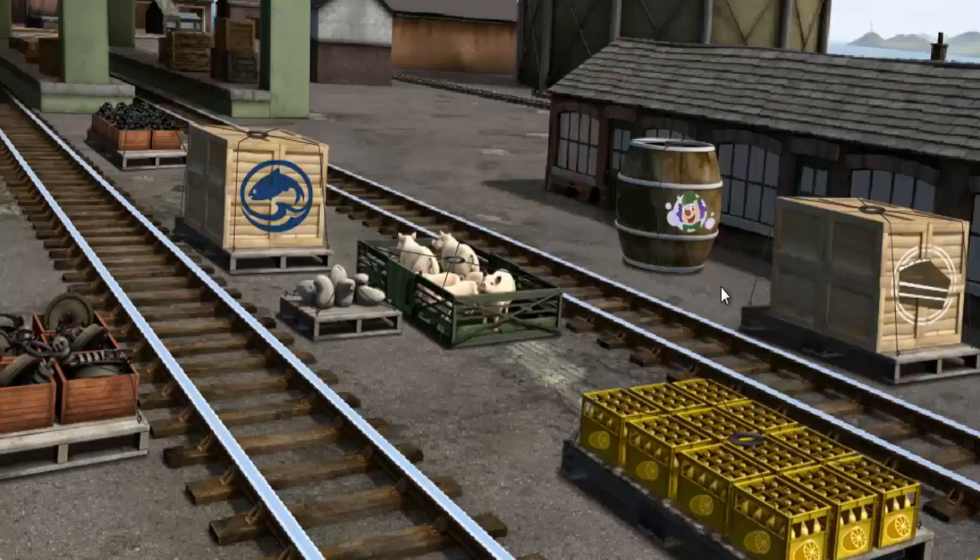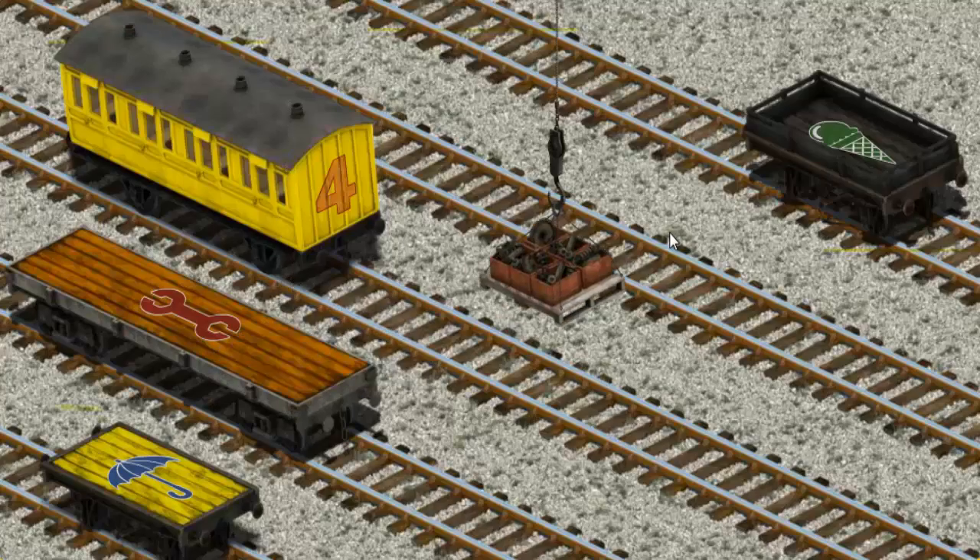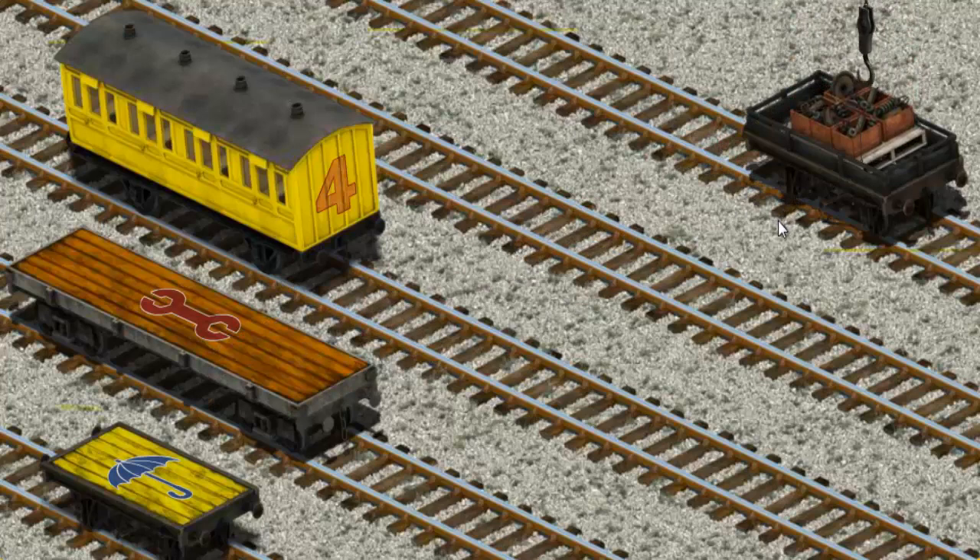It's a busy day at Brendam Docks. Thomas and his friends have many deliveries to make. Den must deliver the engine parts to the steamworks. Show Cranky where the engine parts are. You found them! Let's lift and load. Now the cargo must be loaded. That's it!